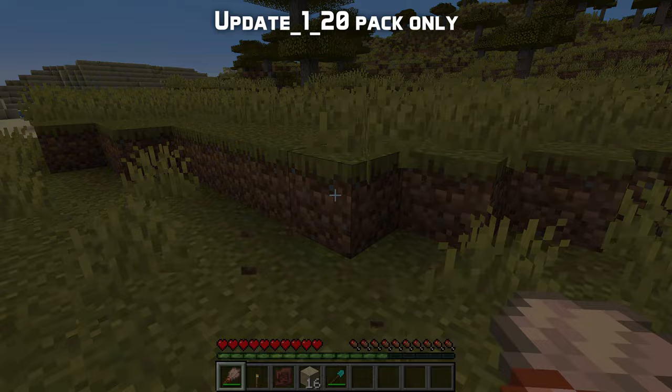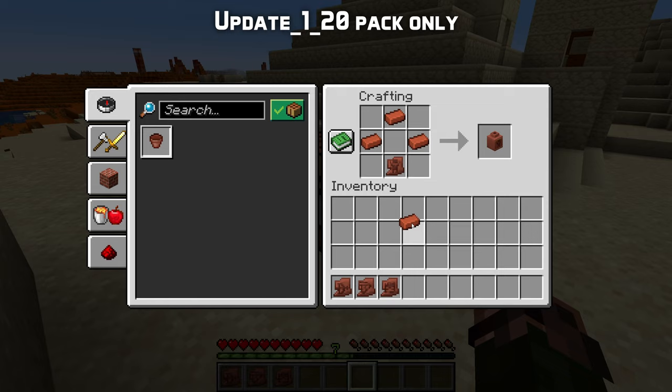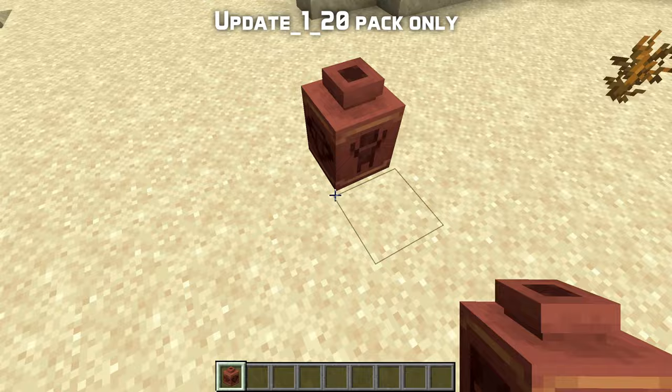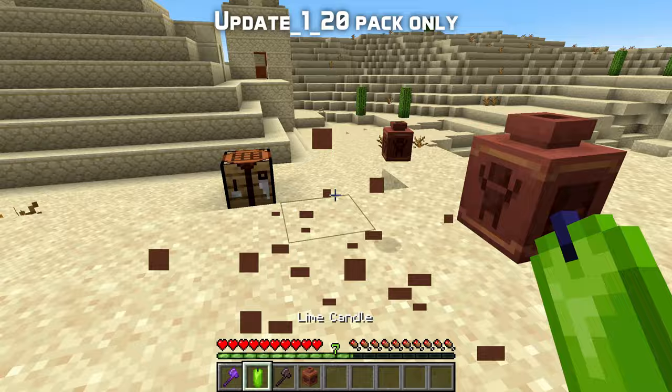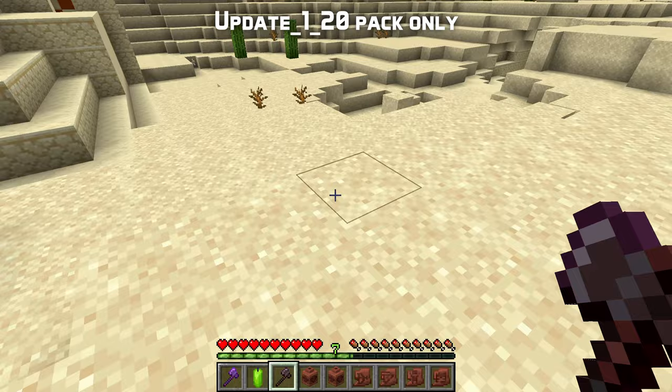Brushing any other block than suspicious sand does nothing. There's also a new item called a decorated pot, crafted from four bricks. You can also switch any of the bricks out for a pottery shard, which replaces that side with a decorated piece depending on the shard used. The block is directional, so the same design can be turned in any direction. Sides made from bricks will be blank. Breaking a decorated pot with a silk touch tool gives you the pot, and so does breaking it with your fist or a non-tool item. Breaking it with any tool smashes it, giving you back the shards used to craft it.